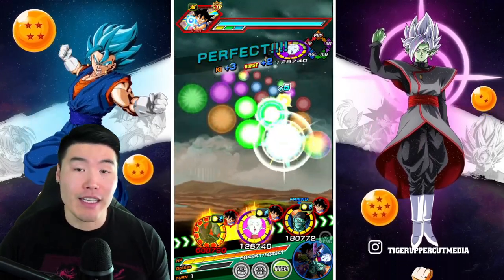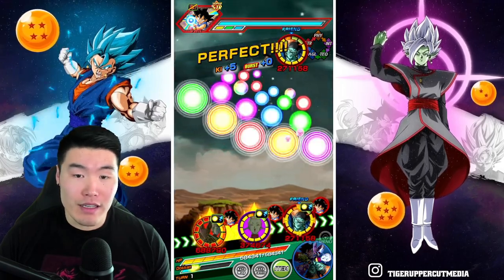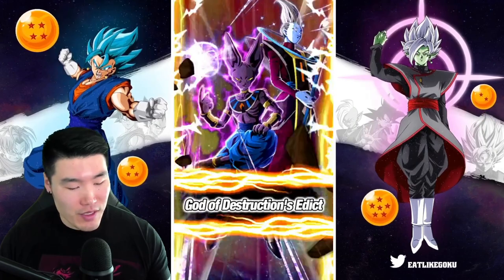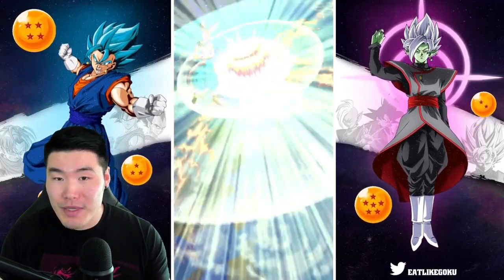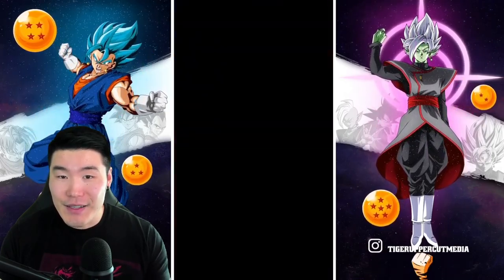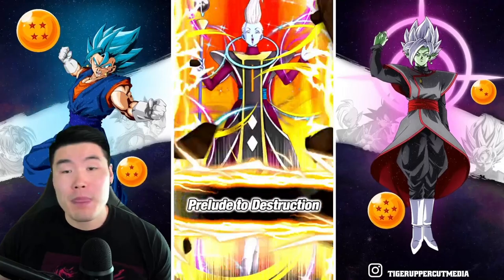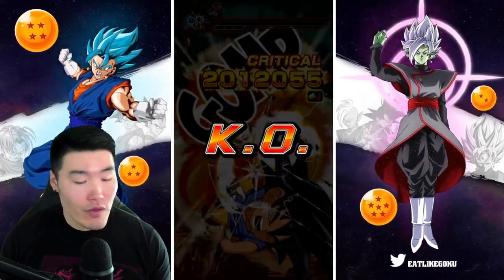Unfortunately, we're not going to be taking a hit before we launch the attack, so we're not getting the full boost from their passive. Without the boost from the hit, we're getting 5.1 million and a crit, nice, and then there's the hit. So next time we come around, we'll definitely be doing a lot more damage.